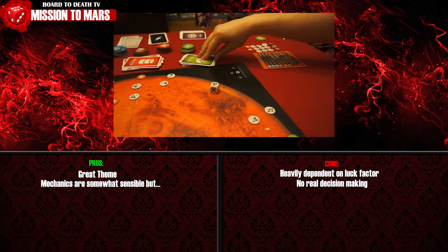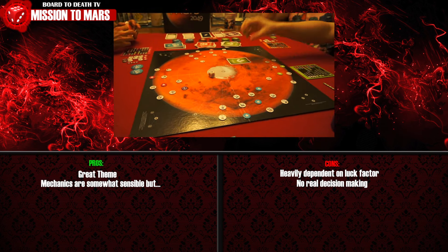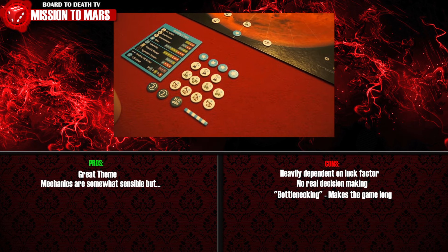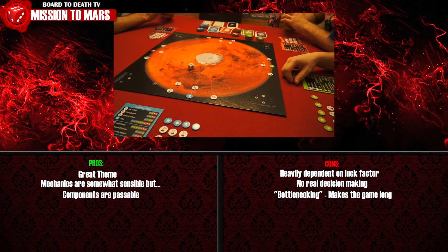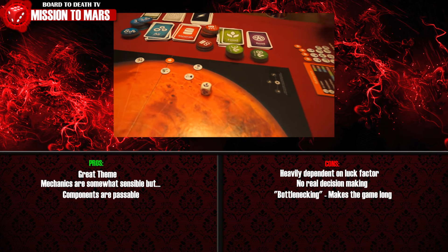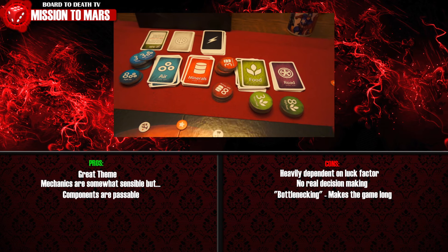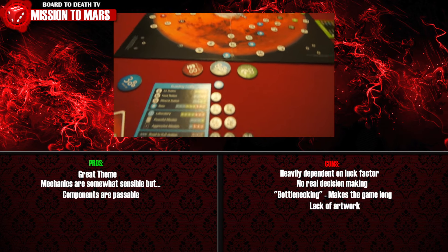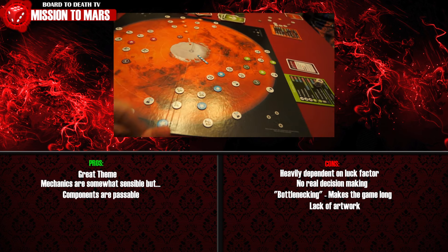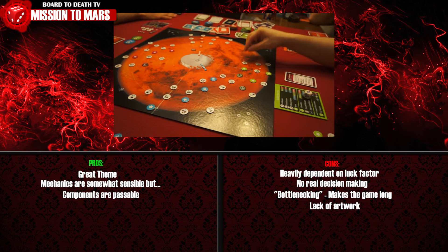Mission cards let you build for free or gain resources, and were simply overpowered for their cost. Aggressive cards are always bought when you're lagging behind, as they curb the current leader — giving the game a 'munchkin problem' of bottlenecking, where you race ahead and then get dragged back, extending the game length. The components are passable, but the see-through cards affect the robbery action, so some players place them face-down. That earns them only a half point. There is no art beyond the board.